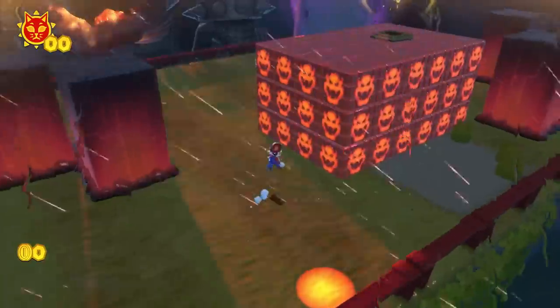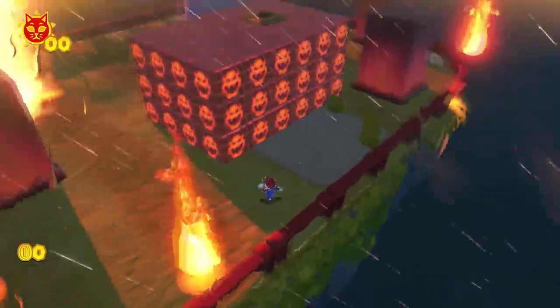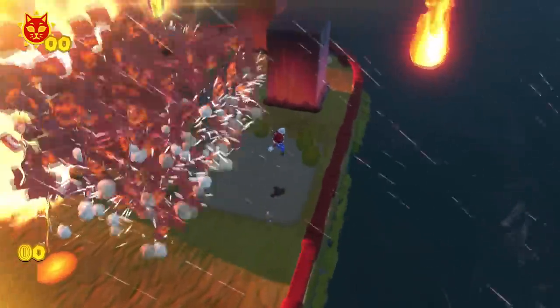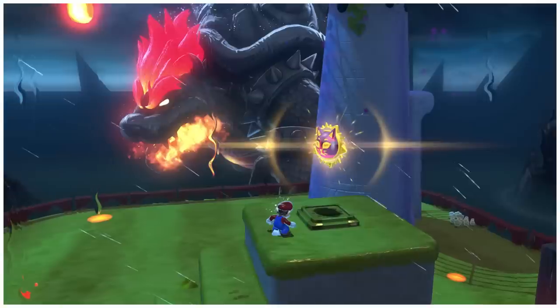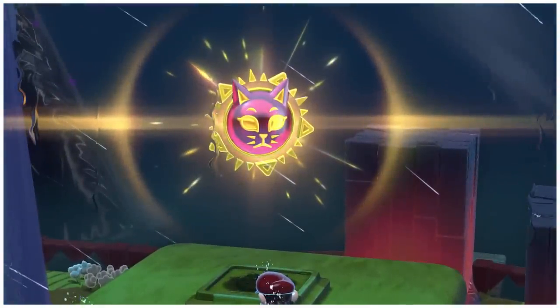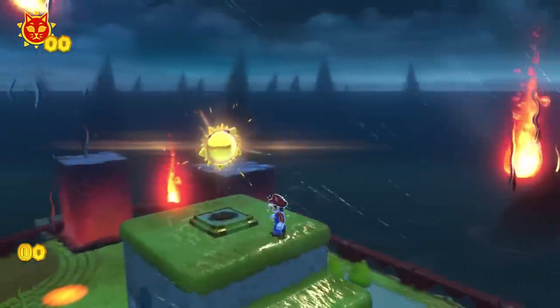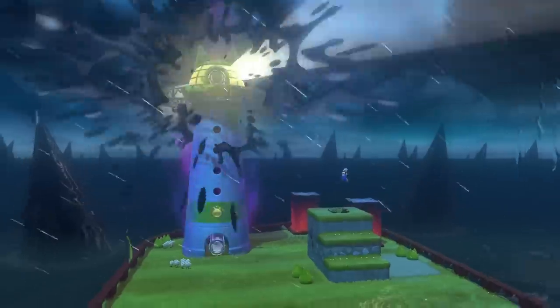Let's get to the cat shine now. Wait a minute — these blocks are all red! Well, this is it. The quest is over. Oh, never mind. They all exploded for no reason whatsoever, allowing us to get up and grab the cat shine, which is red. Let's grab the back plate, which is yellow, and we'll be all good.